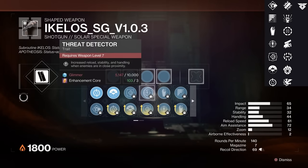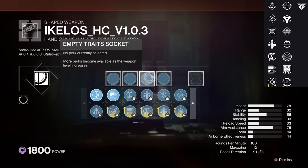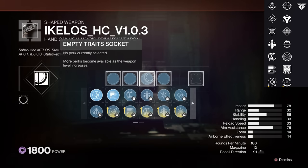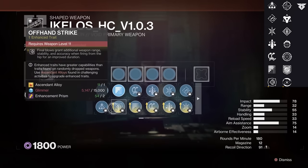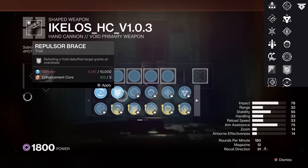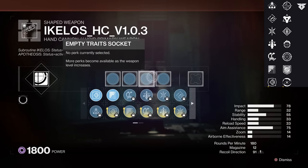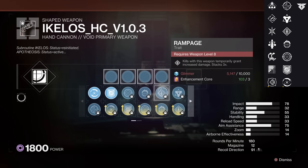With the primaries, the hand cannon is just, you know, a hand cannon. It's a precision frame, so different recoil, and not the most popular of archetypes. I have been hearing that precisions are feeling nicer due to the range changes, so maybe you might look this one's way — if it had literally any PvP perks. The only roll you may use is Rapid Hit, which you'll only notice half of since stability is much less of a concern on these, and Rampage. In PvE, I guess you could use it since hand cannons are feeling amazing right now, but I wouldn't use a precision there.